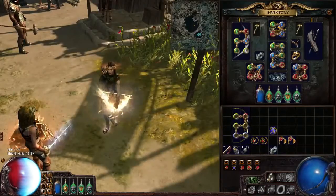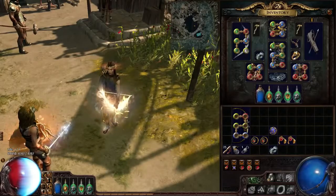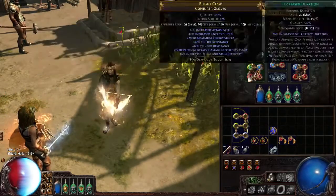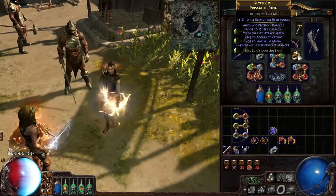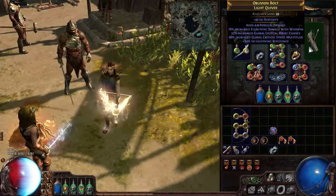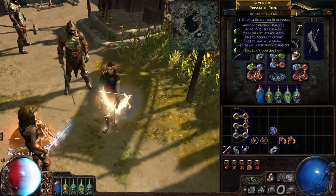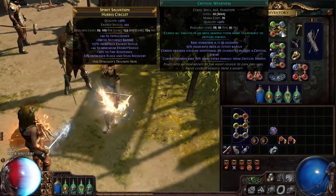Let's talk about the gear. You can check out my whole gear set in the forum thread below, but let's cover some basic affixes you want to roll. First, get as high energy shield as possible on every single piece of gear, since you can't wear a shield. Further, get as much damage as possible: flat physical, flat elemental, crit multiplier, crit chance — everything boosts your damage a lot. You'll also need at least some accuracy on one or two pieces to push your chance to hit above 85%.